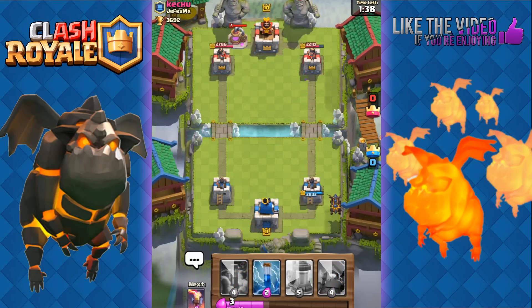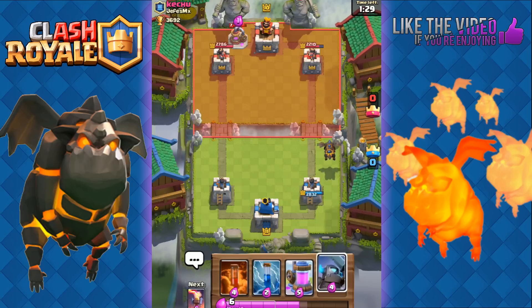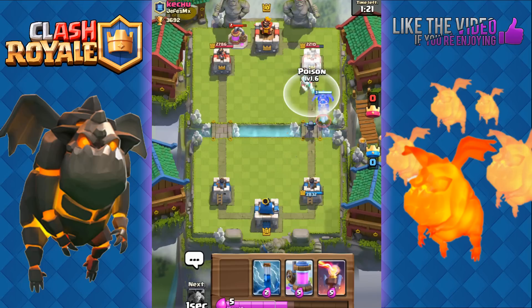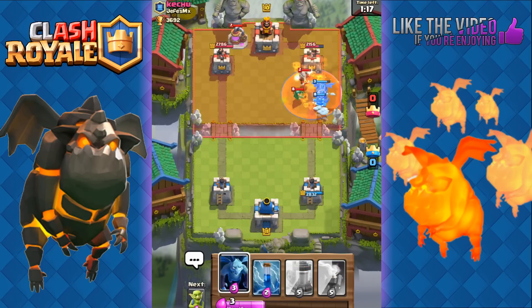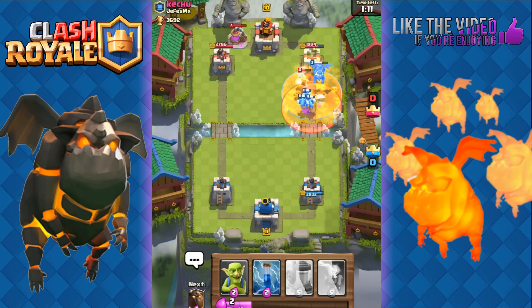He most likely doesn't have the Musketeer because he has an Ice Wizard, so he's going to play his Collector down — I'm expecting an Ice Wizard very soon. Before that, I might want to go with the Poison and Mini P.E.K.K.A. There he places the Ice Wizard — I'm going to place down my Mini P.E.K.K.A and then play my Poison. I'll go with my Minions because that Ice Wizard is going to be distracted by my Lava Hound.